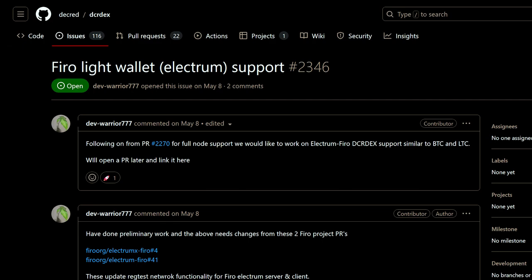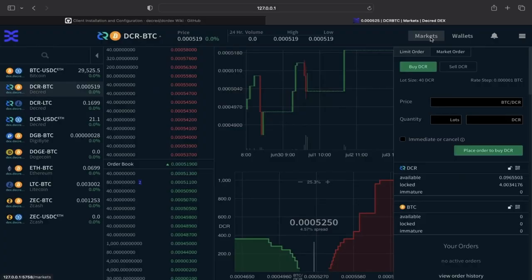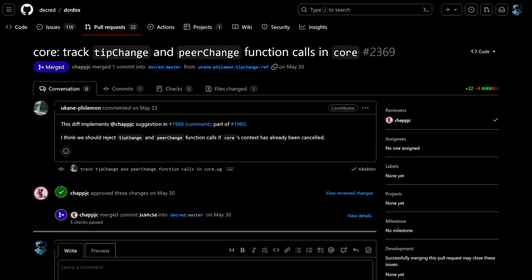Up next is support for Firo Lite wallets based on Electrum. There's a new executable called DexC that wraps the DEX web app in a WebView component to look like a desktop app; this app will keep running in the background if there are active orders. Polygon is in the process of being added to the DEX, with a test harness implemented. There are also improvements made so the DEX shuts down more cleanly.